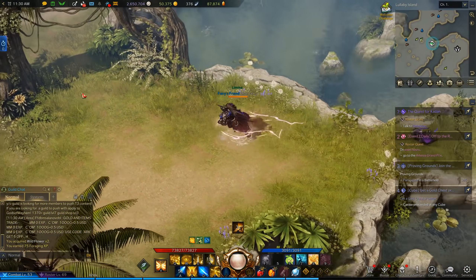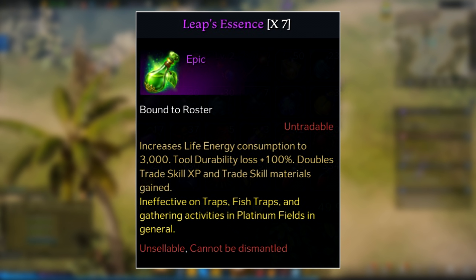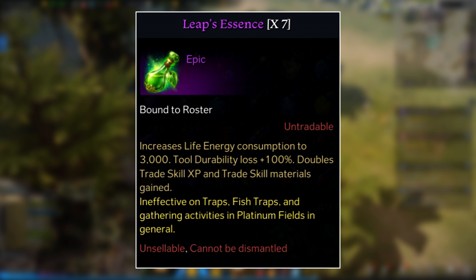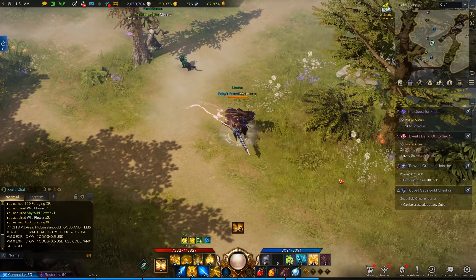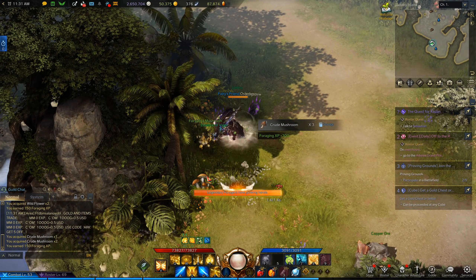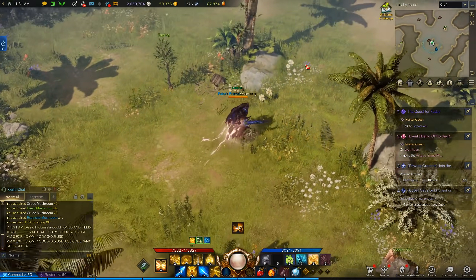The first thing you want is to go to the shop and buy Leap's Essence. What these essentially do is just double everything about the trade skill system: it doubles the amount of resources you get, it doubles the amount of energy you use, it doubles the amount of XP, and it doubles the amount of durability lost on your gathering tools. So it's pretty much just a speed boost for your trade skills and gathering. You can buy 10 of these for 100 crystals, which is right around 400 gold right now. It's pretty cheap, and these use up 3,000 work energy before they go away, so you're essentially only going to need 3 to completely empty your energy.